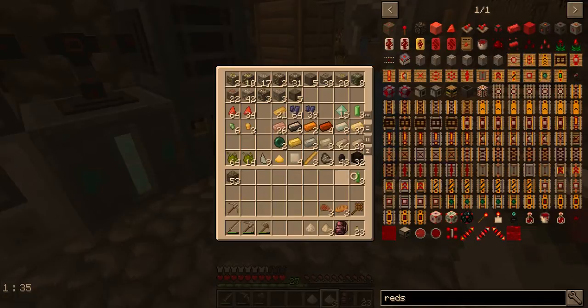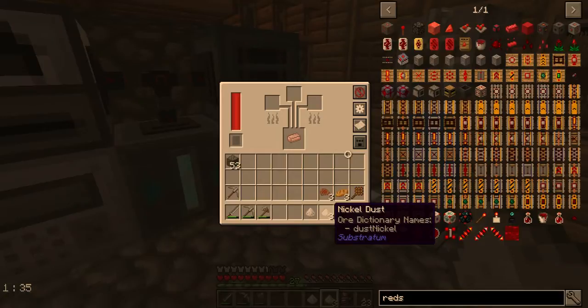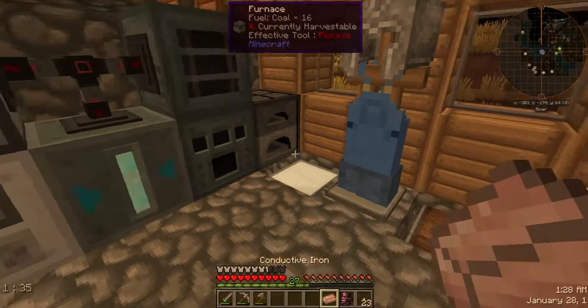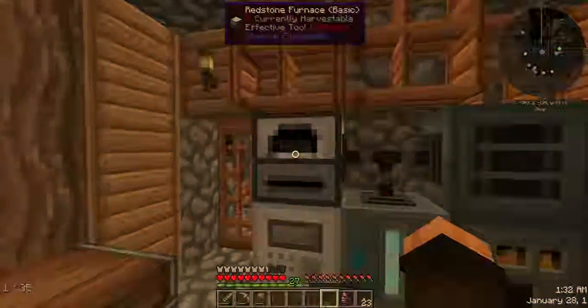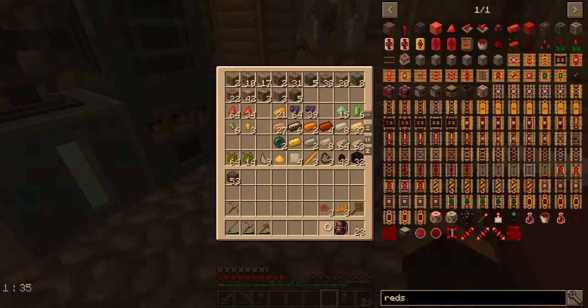Put that in there, put those emeralds in there. Let's look at our redstone furnace — that melted down good. Put some iron in there, that gives us a good amount of that. All right, I do need to take out five blocks of coal and stick that in my bag in case I need it for that furnace.